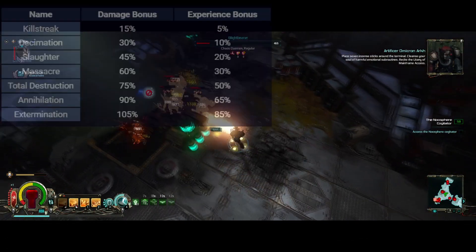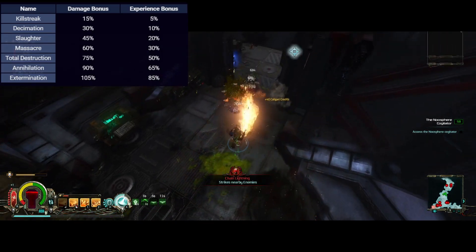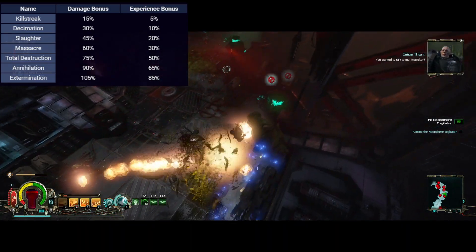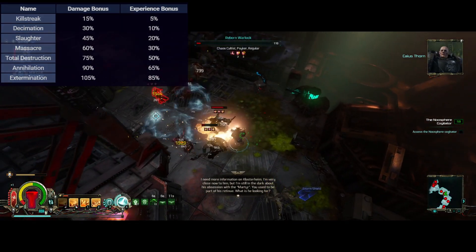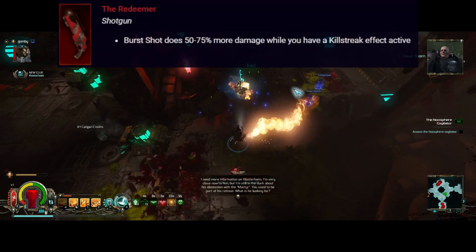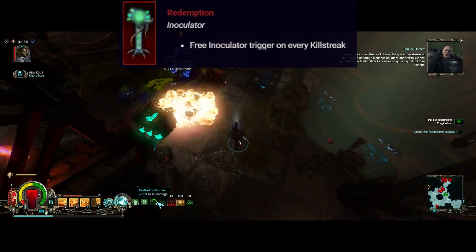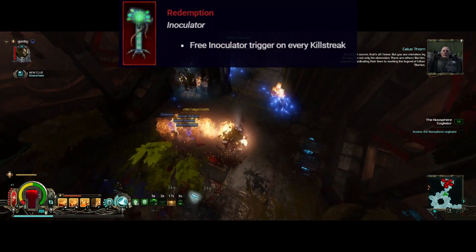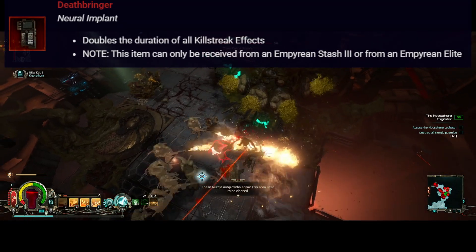Killstreak mechanics got a small rework — they now give a base damage and XP bonus for 10 seconds with several different tiers. Most of the new Empyrean Archeotech Relics added this season will interact with these killstreak bonuses. A few examples: the Redeemer Shotgun gives burst shot extra damage while you have a killstreak active, the Redemption Inoculator triggers the Inoculator for free on every killstreak, and the Deathbringer Neural Implant will double the duration of all killstreak effects.